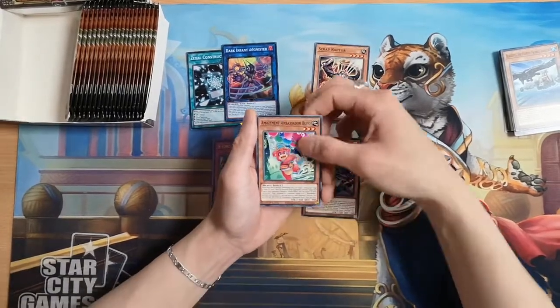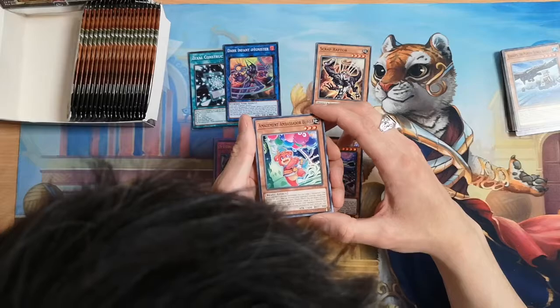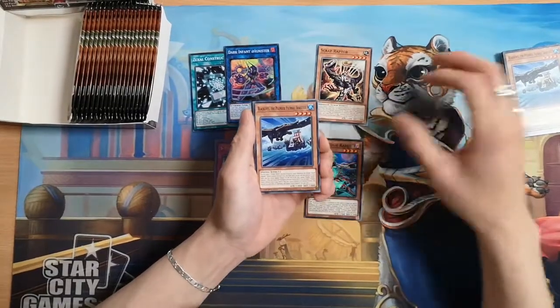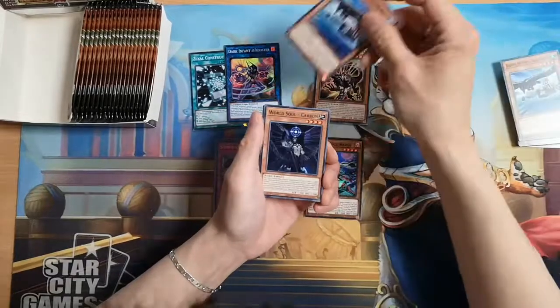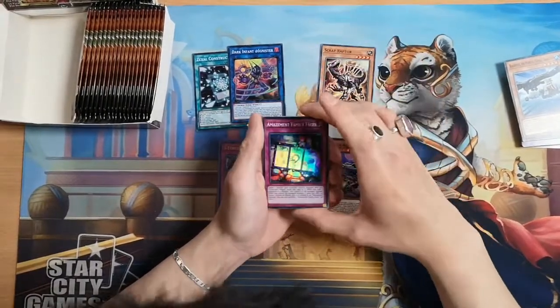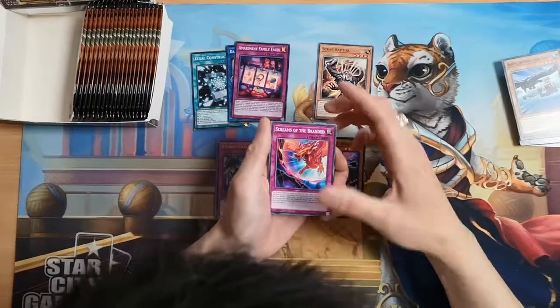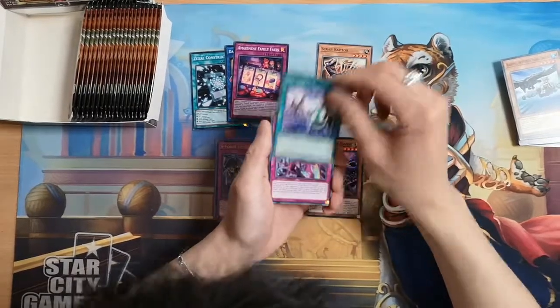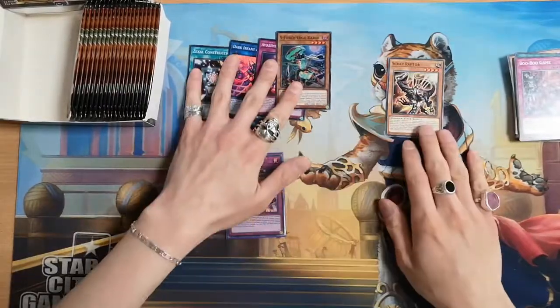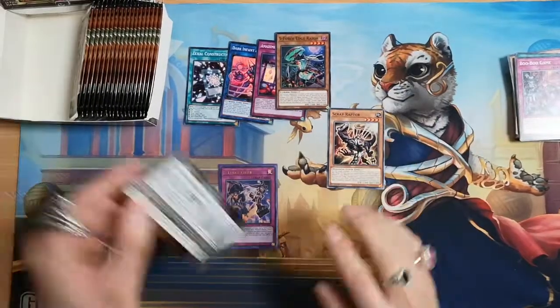Amazement Ambassador Bufo — very cute looking bear. Judge of the Ice Barrier, another Black Eyes — we've pulled a lot of these. World Soul Carbon, Amazement, Family Faces, Screams of the Branded, You and AI, and Boo Boo Game. So that's four supers and an ultra so far, and a Scrap Raptor.